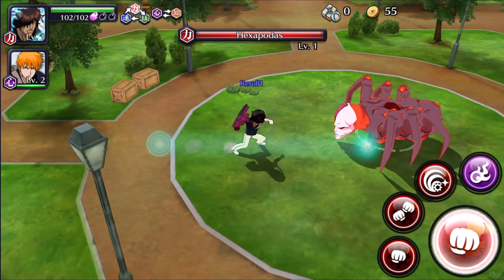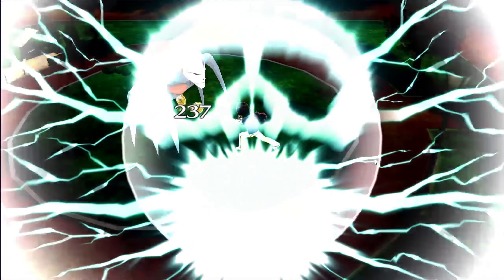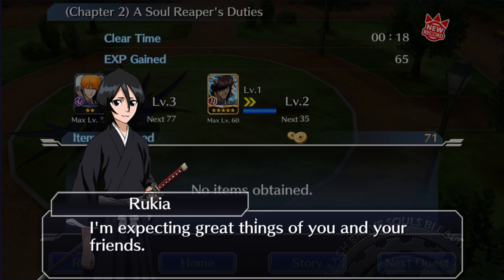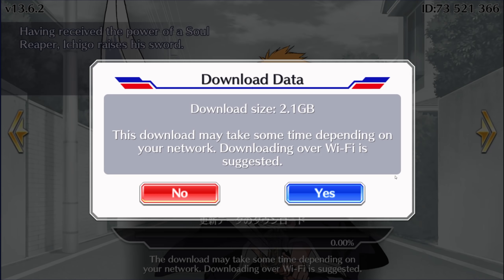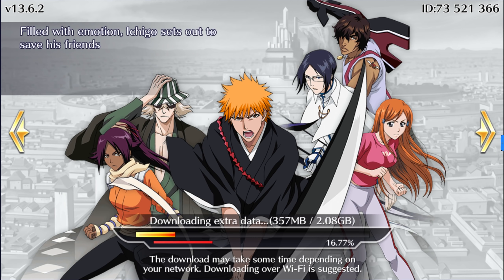Once you select your character, you'll be taken into another quest where you use that character and defeat another hollow. You will complete that quest, Rukia will congratulate you on completing the tutorial, and then you'll have to do a massive 2GB update. Depending on your internet speed, this might take a very long time. But once you complete this download, you will never have to do it again unless you delete the game.